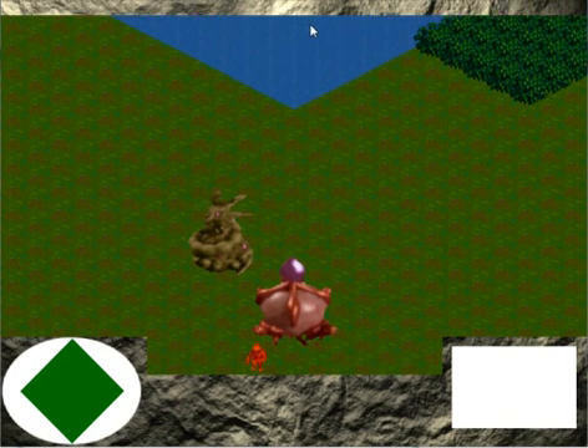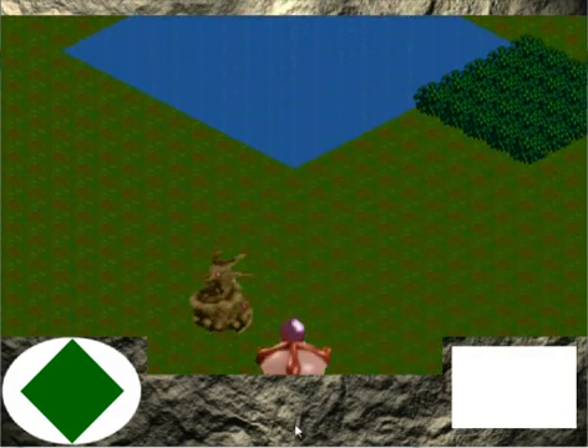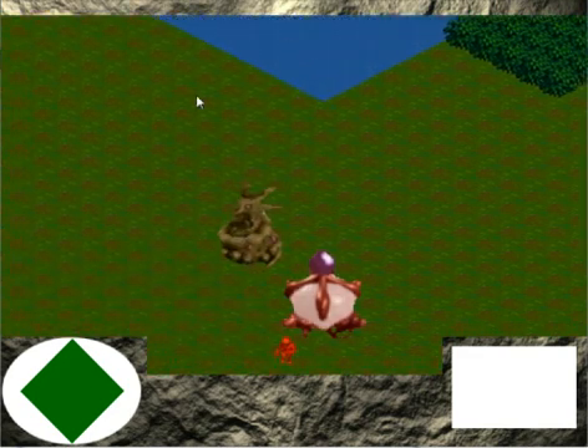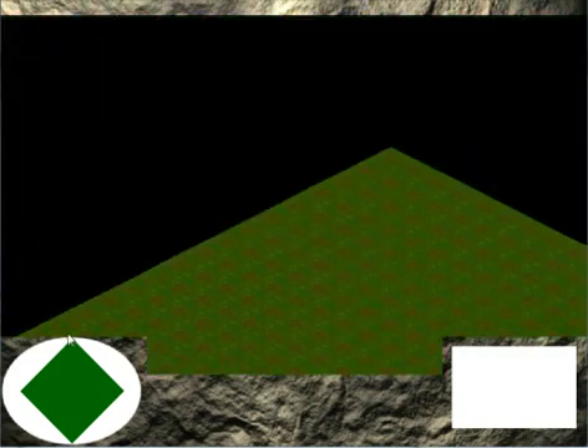I'm just going to quickly show you around some of what this engine can do at the moment. As you can see you can pan around as you'd expect by moving the mouse to the left and right sides of the screen. You can also pan around with the mini-map, which works quite nicely.